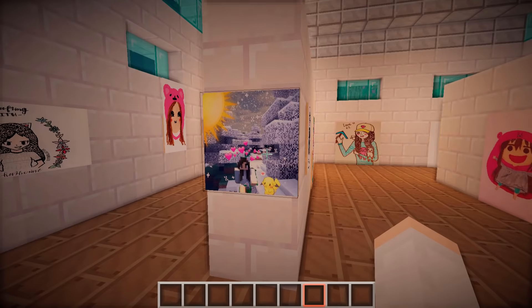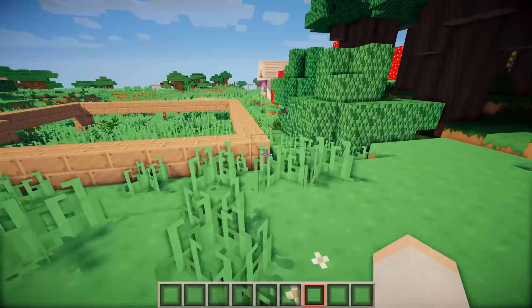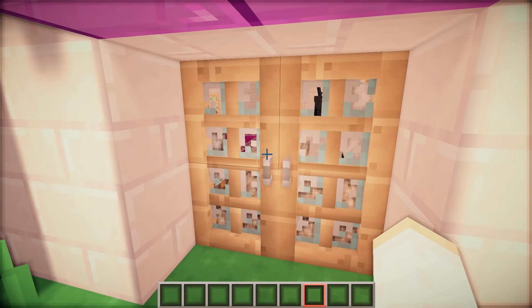Now I actually want to head on over to the cat cafe that we made last week because I think I gave the cats raw fish instead of cooked fish by accident. The cats that I put in here are from the mod Mo Creatures, and in order to tame them you have to give them cooked fish and then something called an amulet. So let's see if we can make these little guys our friends.